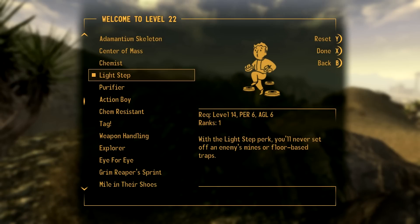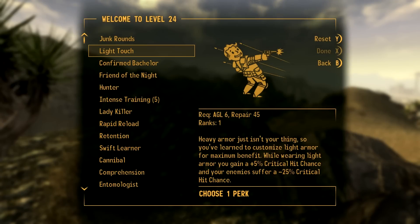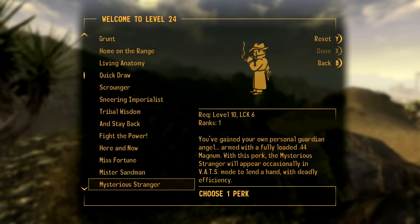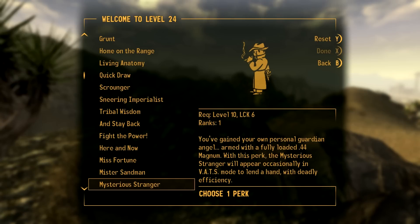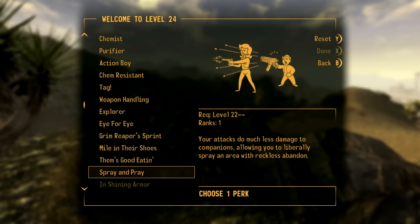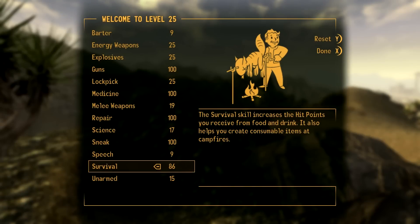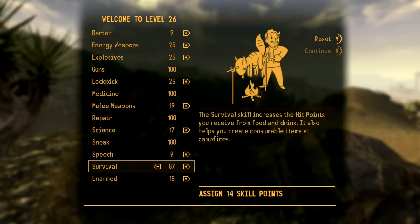We'd better get onto Light Step - yep, Light Step. Get medicine up, and then continue with medicine and survival. If you're playing survival, Home on the Range is a really cool one - interacting with campfires and sleeping while you're travelling to your target. But let's get Weapon Handling so we can handle an anti-material rifle. We've already got Better Criticals, Sniper, Walker Instinct, Light Step - we've got all the essential perks.